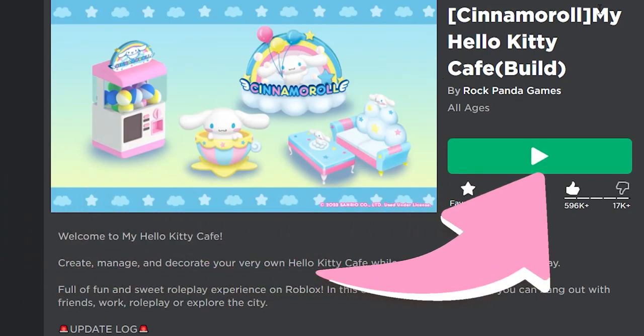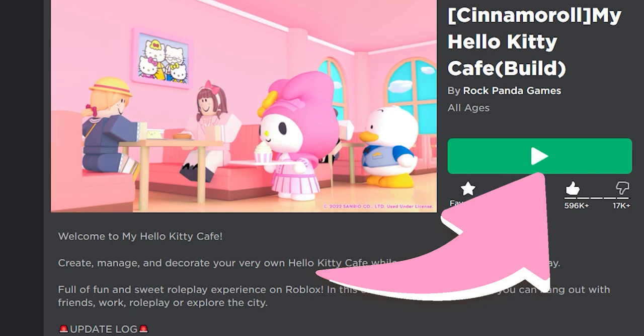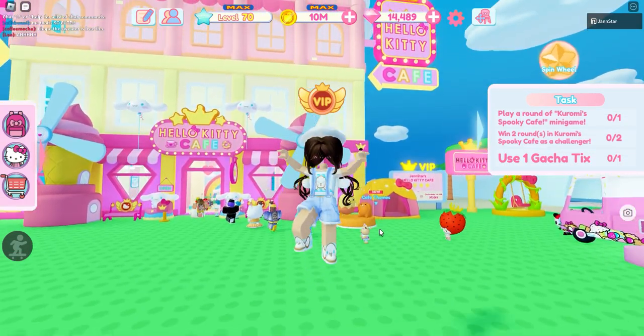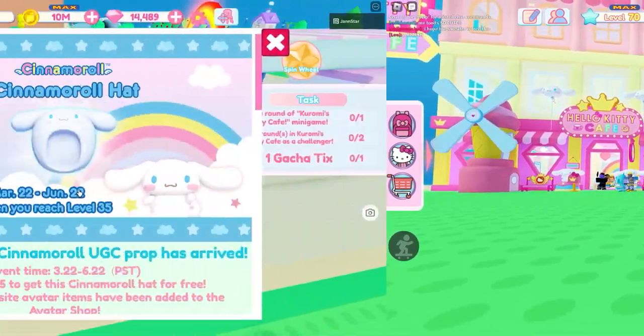Hello stars, it's Jan! Let's play My Hello Kitty Cafe by Rock Panda Games. The much-awaited Cinemarill UGC items are out now and I'm gonna teach you on how to get them all.